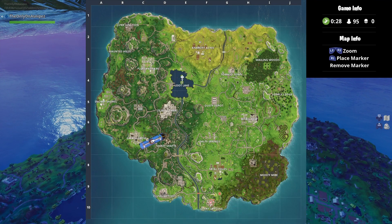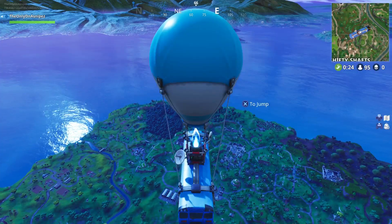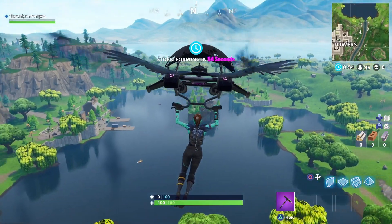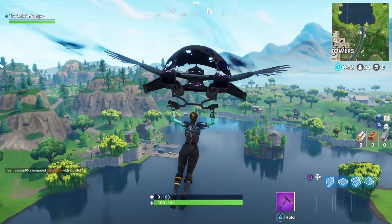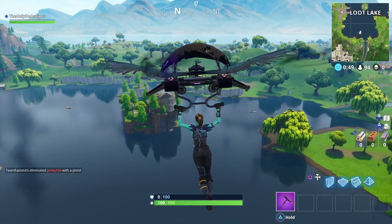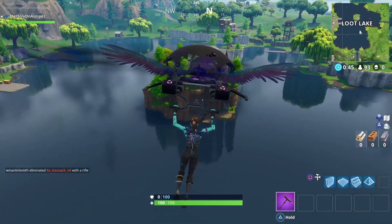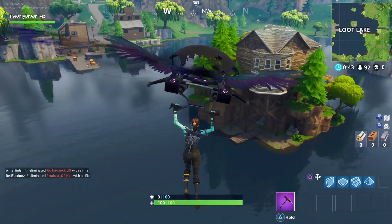I'm probably guessing that it's underneath the house or something like that, so let's just jump in and get them. Alright you guys, so we're coming in here towards Loot Lake. There's one boat, there's two boats, and there's three boats right there. I think I'm gonna follow this guy because it looks like he knows where he's going. Oh yeah, told you guys — it was gonna be under here.